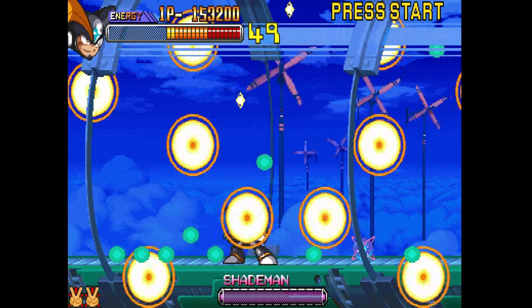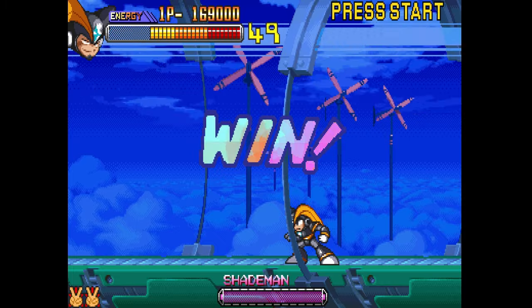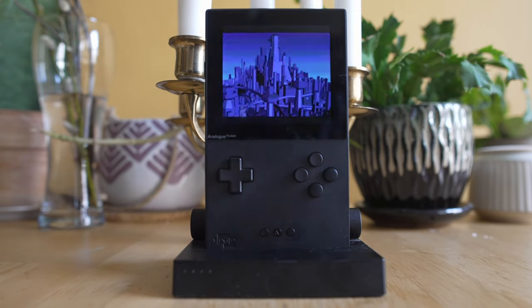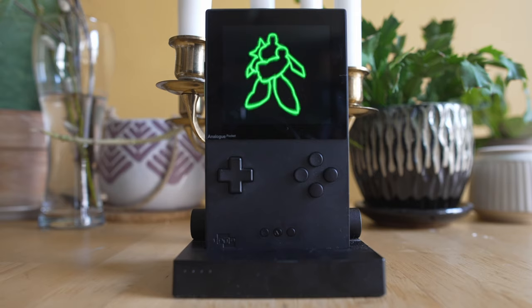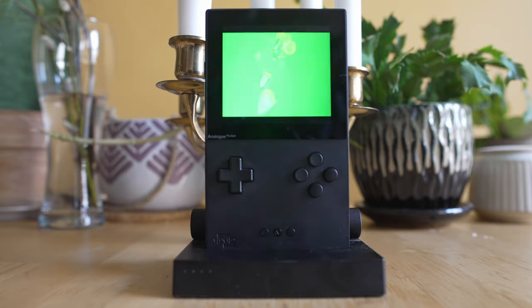Maybe you guys will surprise me and pretty much everyone will say they've played Mega Man 2: The Power Battle, but check it out — and if you haven't played it in some years, it's time to revisit it. That's the rundown of my favorite hidden gem arcade cores for Analog Pocket. Some are more well-known, some are deeper cuts, but the great part is there are so many games on Analog Pocket we can actually talk about hidden gems. Tell me down below what your one favorite hidden gem is on the arcade side, and maybe if this video does well, I'll do hidden gems for each individual console and handheld platform too. Grab your Pocket, go into the arcade section, and start playing some games. See you next time!